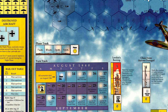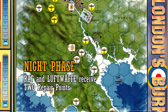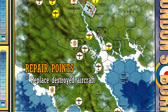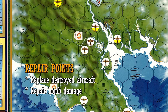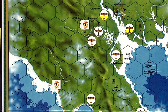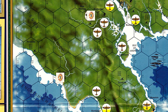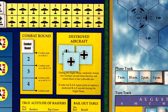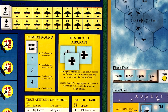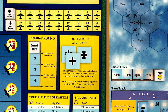We now move to the night phase. Both the RAF and Luftwaffe receive two repair points. Repair points may be used to replace destroyed aircraft or repair bomb damage. These two repair points must be used every night phase and cannot be carried over. The RAF lost no aircraft today, so they will use their two repair points to bring Rye Radar's damage level to one. The Germans lost three aircraft today and will use their two repair points to replace two destroyed aircraft. These aircraft must be chosen at random — you cannot choose which aircraft to replace. So we choose two German aircraft and place them back into the Luftwaffe mix.